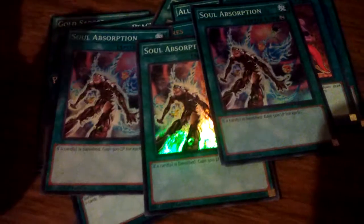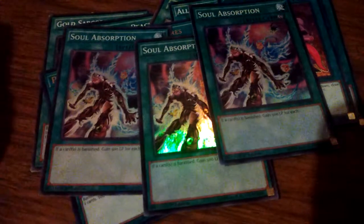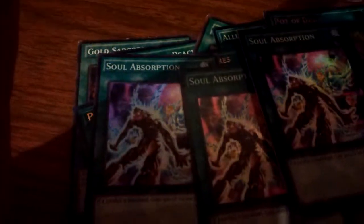There are times where I've used the next card I'm going to show and I've gained like 300,000 life points — and they can't do anything about it. Most people just give up because they realize they can never kill you. But the next card is what makes Soul Absorption so friggin' stupid.